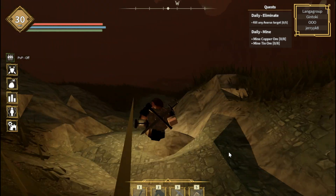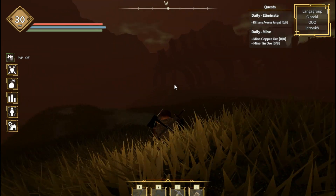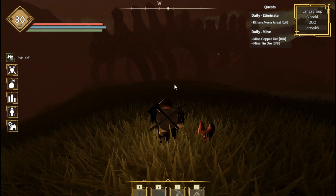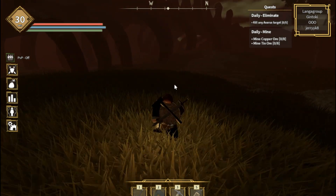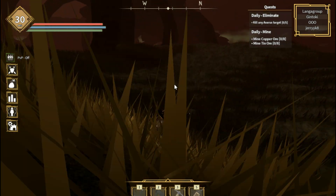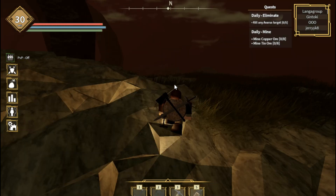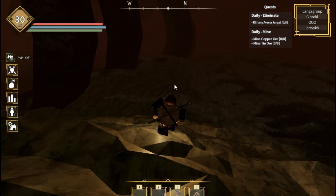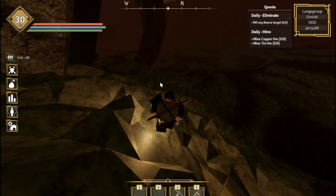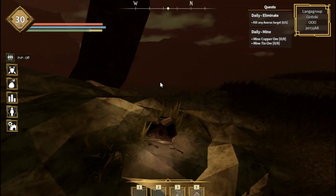Here you can see a skeleton. Don't go inside the skeleton area, guys, you have to follow me. In the way you will find crabs — don't fight with them if you are not capable. I am on level 30 and I don't think I can defeat that crab.